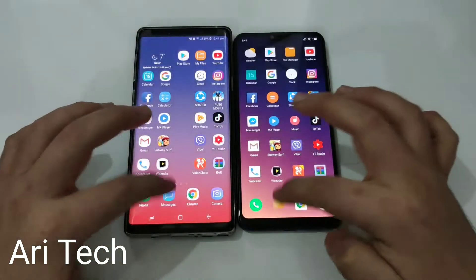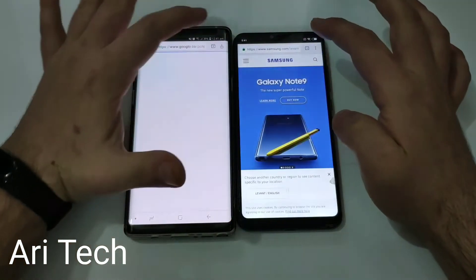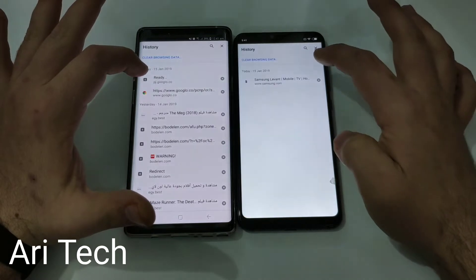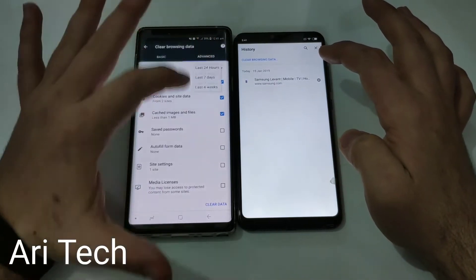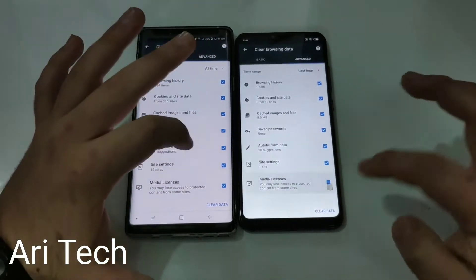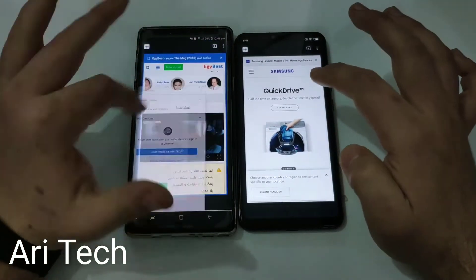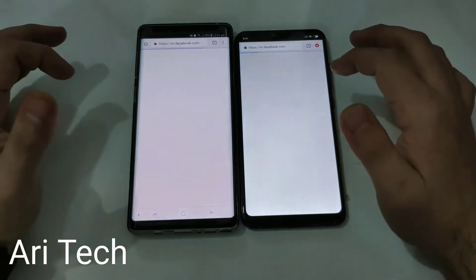We have the same apps on both phones — Messages and Chrome — and let's clear everything in the background. History cleared. Let's clear this also. Clear all. Clear on both phones. Let's close everything in the background.